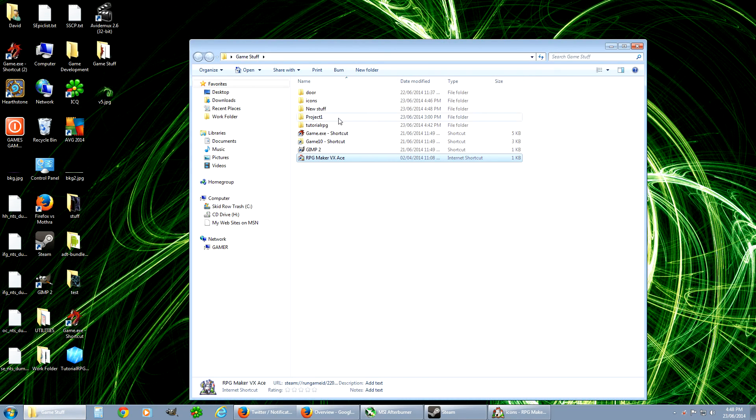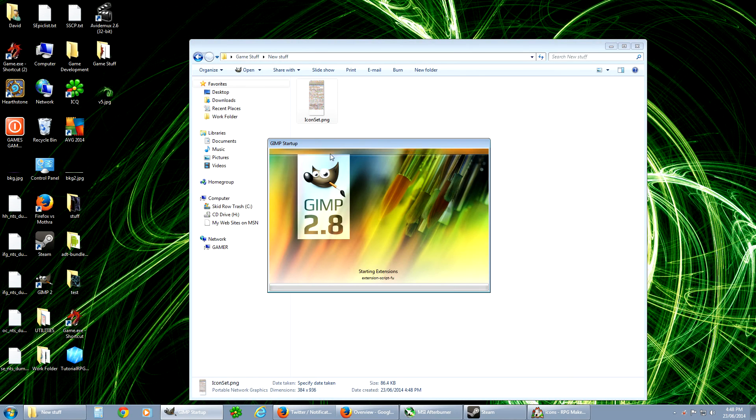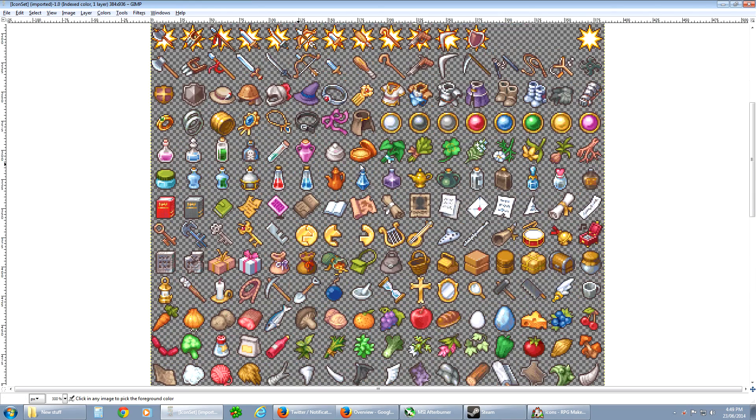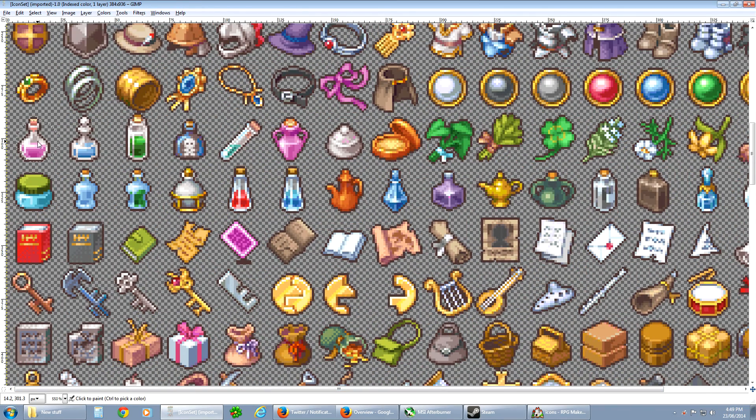Back in my game stuff folder, going into New Stuff — there's my picture file. You have to go into that using whatever editor you have. I use GIMP because it's awesome and free. So here we are inside the GIMP editor. I'm zooming in — you can see the item is real nice up close. This is the one we wanted to change. Let's just fill it with a red ball so we know what's going on.